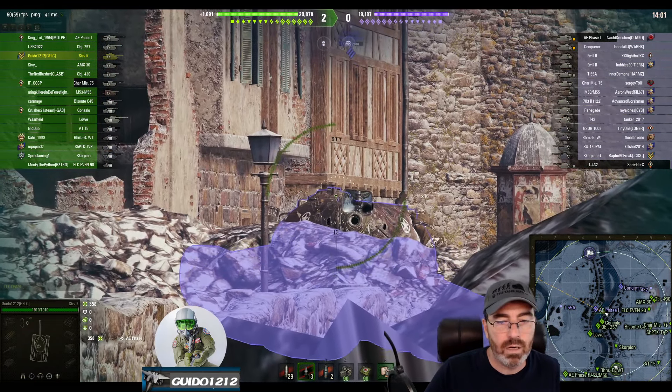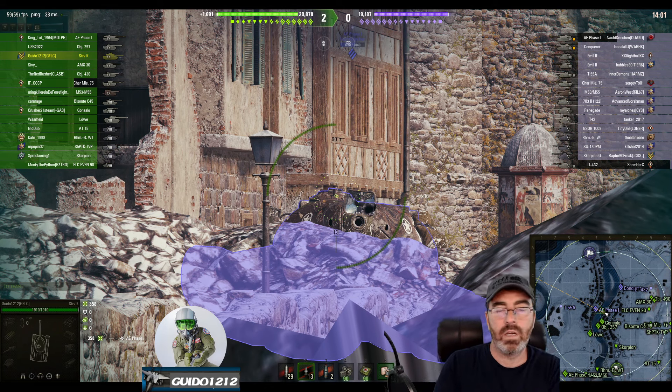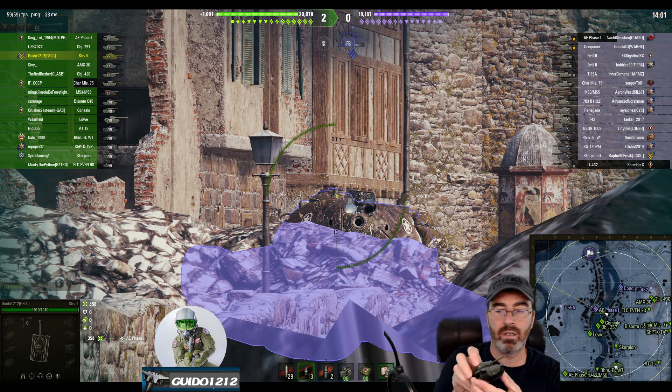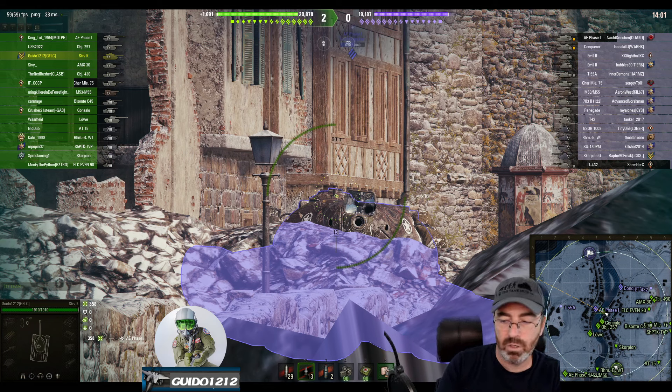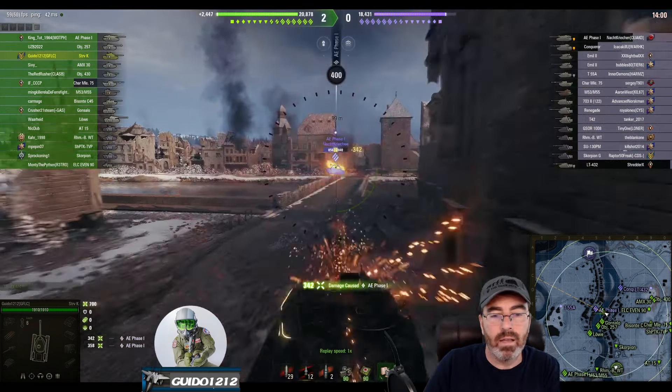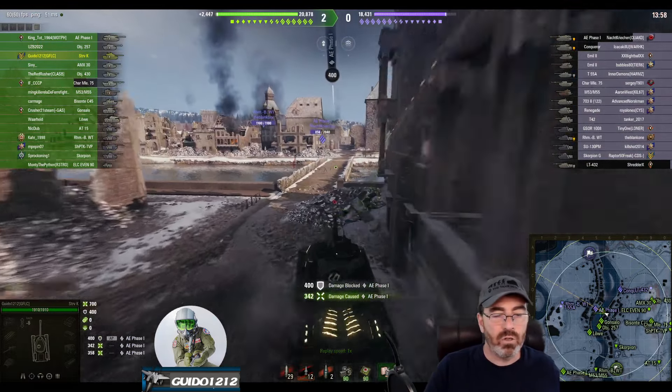He moves a little bit and then stops to try to get a shot onto my hatch. He's done a nice job actually by going ahead and getting up on a little angle — he kind of drives up on an angle. What that does, and you can see it right there, is it makes it much more difficult for me to hit the hatch. There's a smaller slice of hatch that I can get a green marker on.